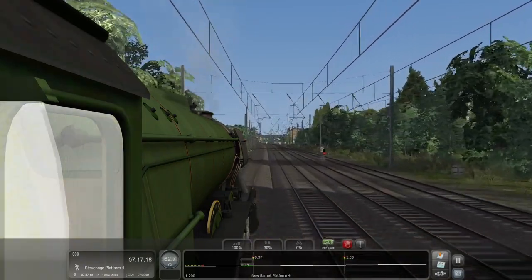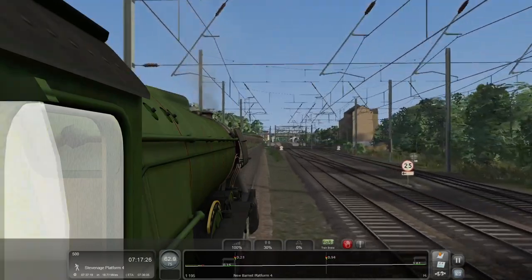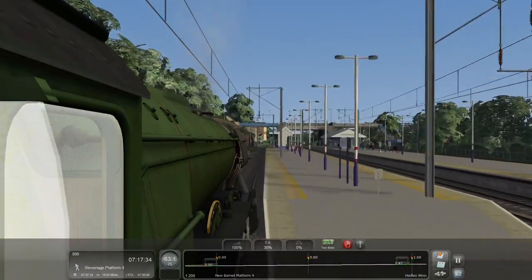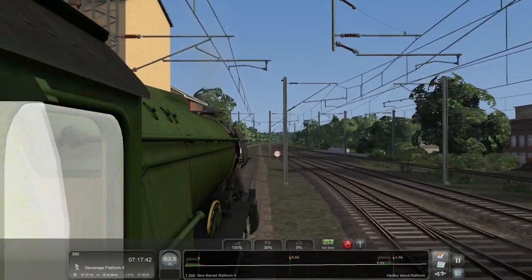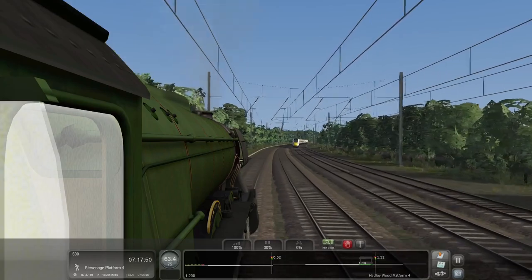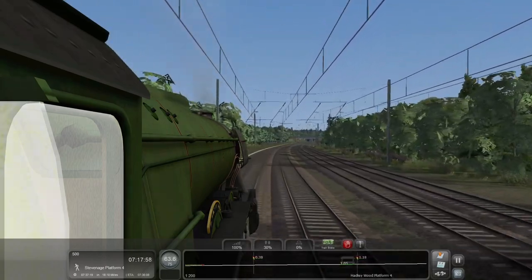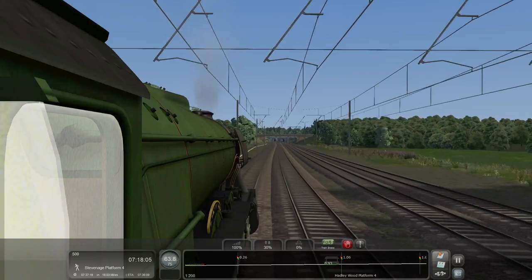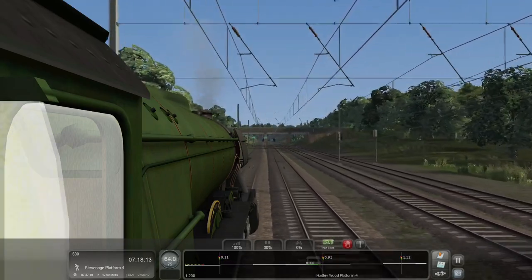I'm changing the view to show more lines in case any trains go by. We're coming by New Barnet now. We're now over 63 miles per hour. There's an 801, just as I expected. The tunnel we're now approaching, I believe, is the Hadley Wood South Tunnel. This will take us through Hadley Wood itself, which is the station shown on the HUD.